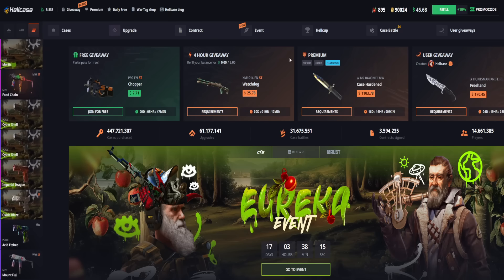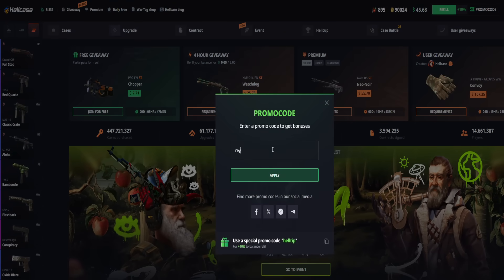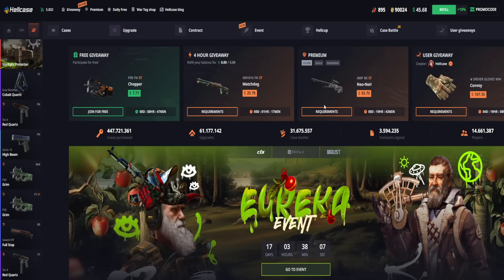So yeah, that's pretty much it — that's the best bonus on Hellcase. Enter promo code RACES and claim the best bonus.